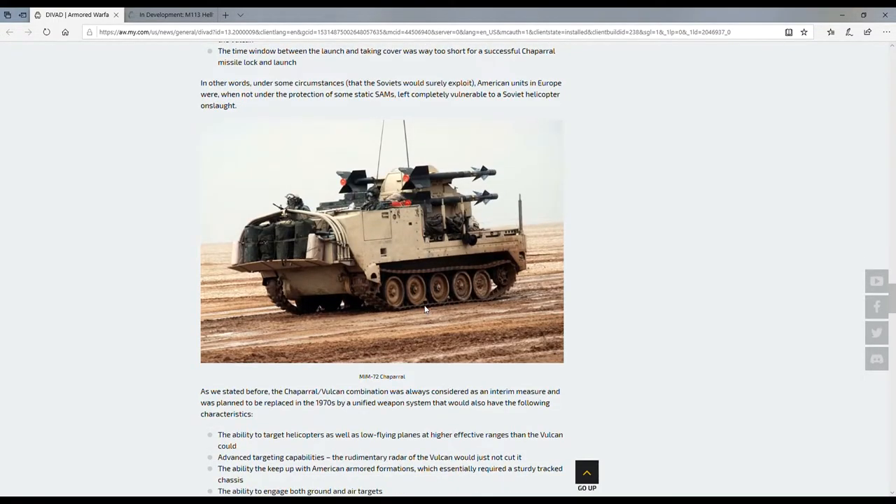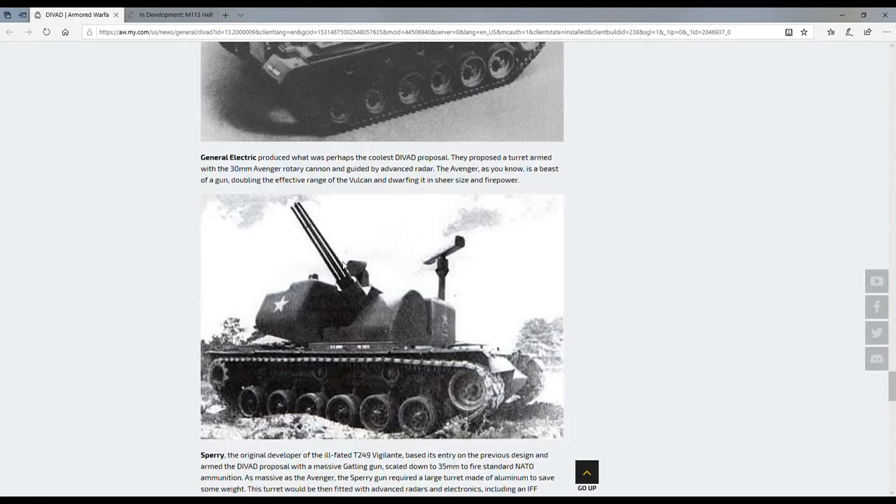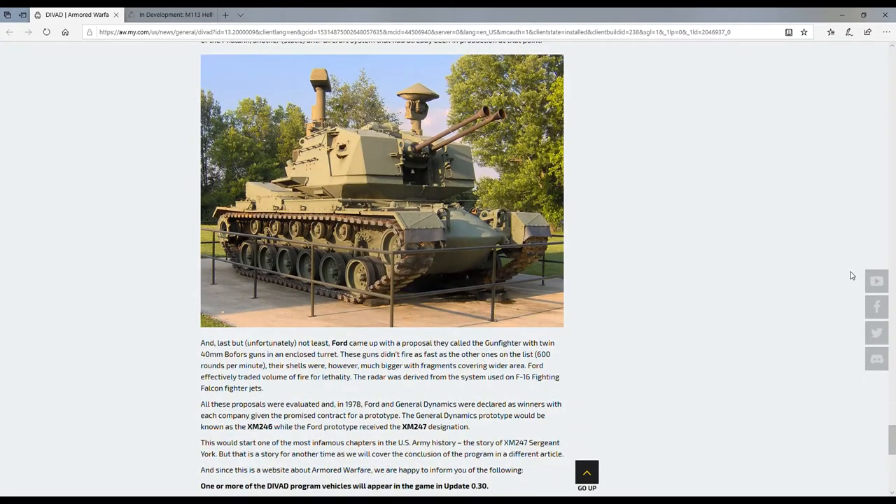There's the M172, not something I want to see — that would be crazy weird to play. The CA-1 Cheetah was an American development for the Dutch — basically the American version of the Flakpanzer Gepard, which I hope we see in the game at some point, though I doubt it. Leading to the Sergeant York: that big SPGAA platform I said I really wanted for a long time. I think it's confirmed because the whole article is about it, but all they really say is that one or more of these vehicles will be in the game. I'm guessing maybe Tier 7 or 8 — it has two 40mm cannons — and my prediction is we are definitely getting the Sergeant York, which is based on the M48 chassis, in Update 3.0.